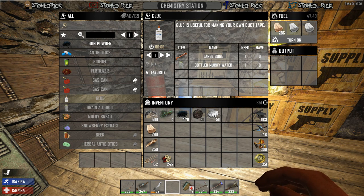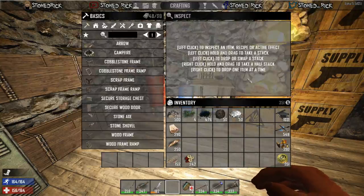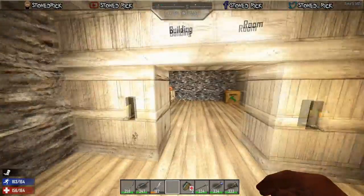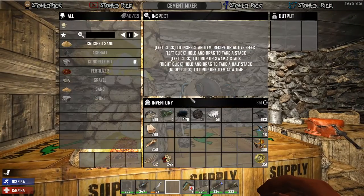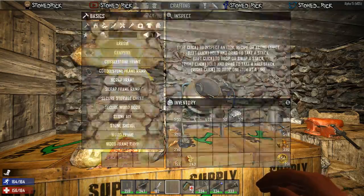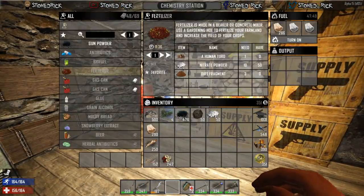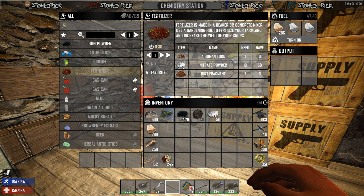The fertilizer can be made in the cement mixer — it costs you one, ten and three. If we go over to the chemistry station you'll see slightly different materials: ten, fifteen and ten. I believe that's a bit more expensive than the chemistry station. Obviously human turds can't be found in the crafting menu, you know how to find them.